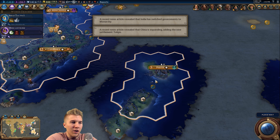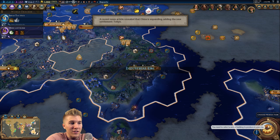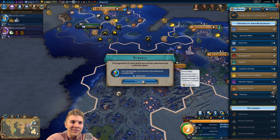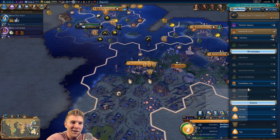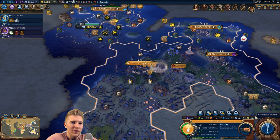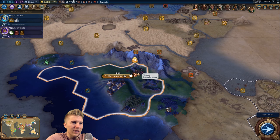Perth, you're doing all right. You're gonna grow again - the harbor should be coming out soon. You'll be a somewhat useful city. I was gonna settle New Zealand no matter what. I don't feel bad about that city at all. I think we need to go with the factory here.